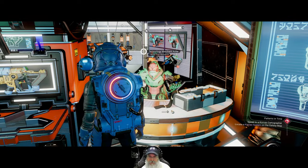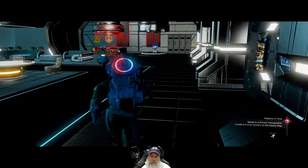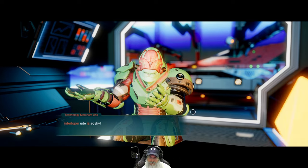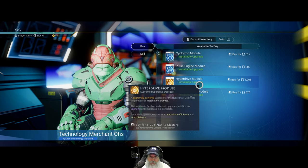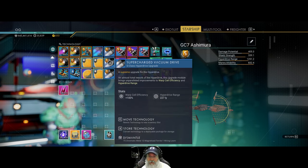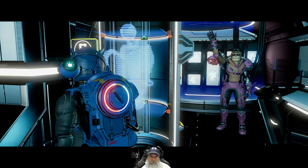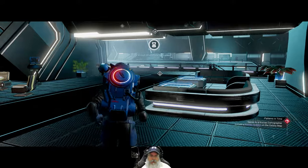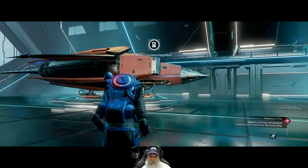I think, are we still looking for S-class pulse spitter modules? I don't remember. There's an S-class scanner but otherwise let's check the ship guy. He's got a hyperdrive module. What do we currently have for hyperdrive modules? 121 light years, 227, and 245 - I think we'll stick with what we got. Let's get ourselves another tech slot here. What is it now - 207. That takes care of our business here at the station for the moment. Let's go check that planet out.